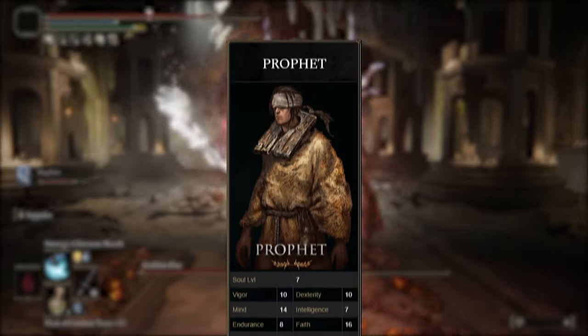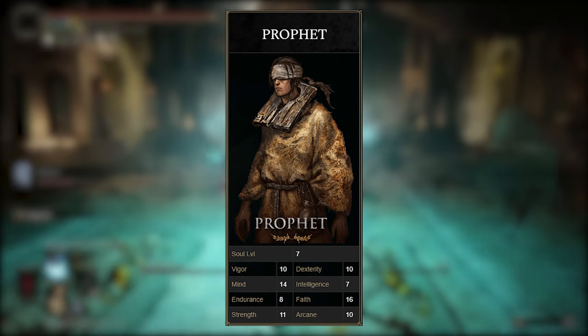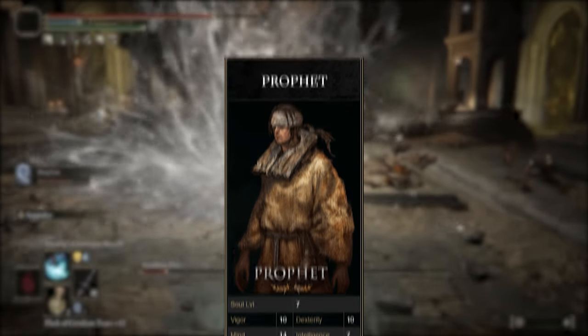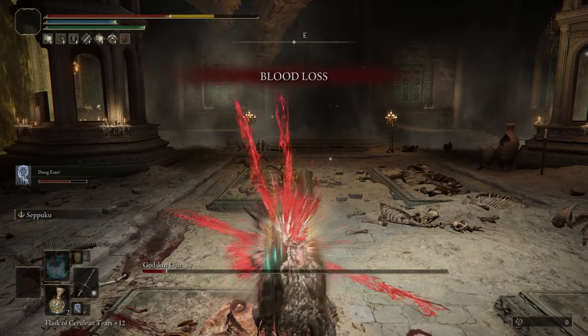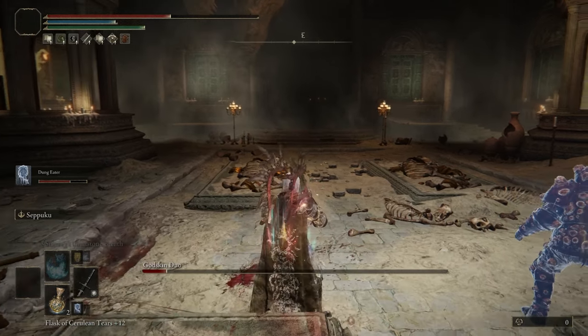If you start the game off with the Prophet class, you'll be able to match my stats exactly. If you're using anything else, you may have to take some points away from either Vigor or Mind, but that's not a huge issue. Well, if you guys enjoyed the video, be sure to check out some of my other build-related guides. Thanks for watching and I hope to see you all in the next one.